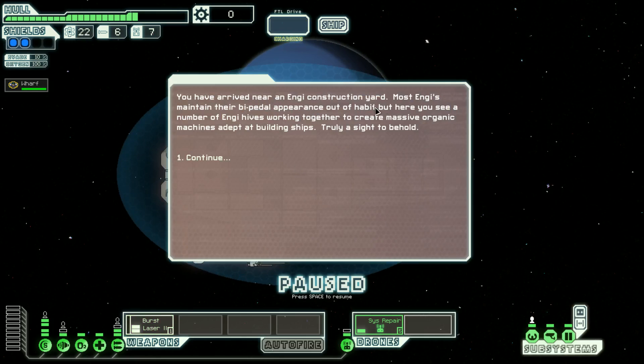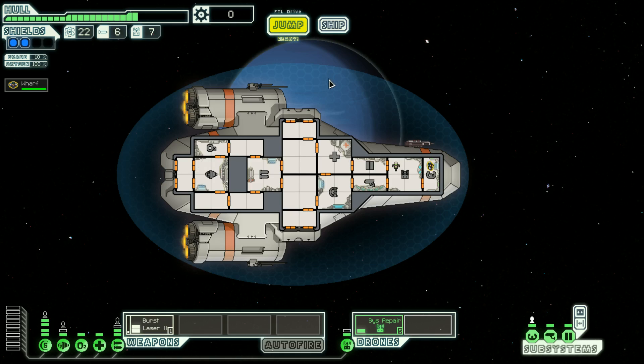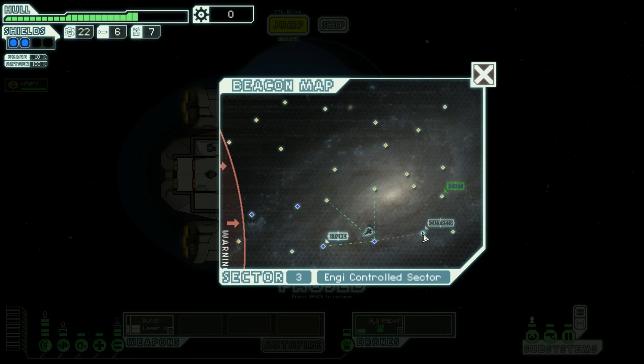We've arrived near an Inchi construction yard. Most Inchis maintain their bipedal appearance out of habit, but here you see a number of Inchi hives working together to create massive organic machines adept at building ships. Truly a sight to behold. There's a distress signal — let's check it out.